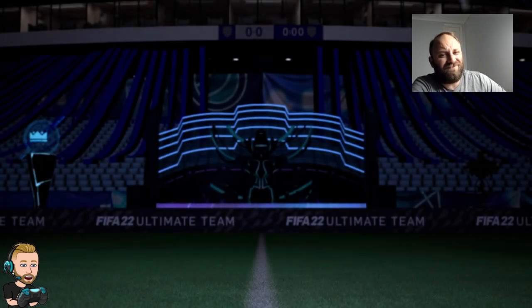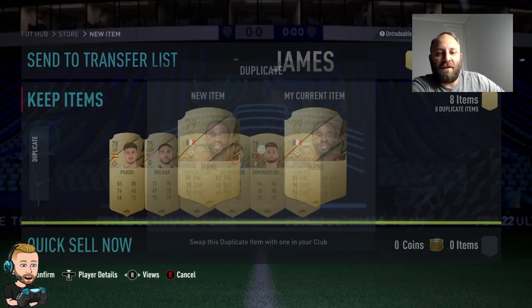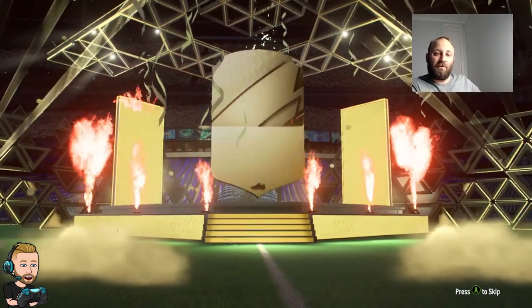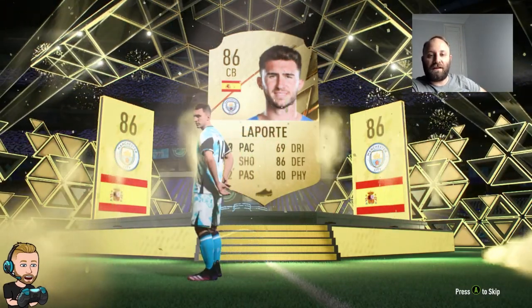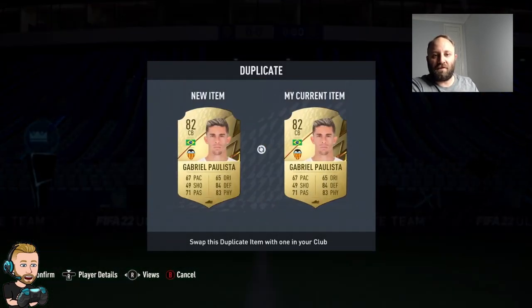We get one - unbelievable - first pack pull: Jose Sa! Will he play? Probably. Will he get a clean sheet? I don't see it, it's not really that way inclined. Very happy to have him in the club. Now with two 50k packs - let's go. Can we follow something up with that Jose Sa? It's a big walkout - Spanish center back - that's going to be Eric Laporte. Again, a nice piece of fodder into the club. Not too sure what the next SBC is going to be.